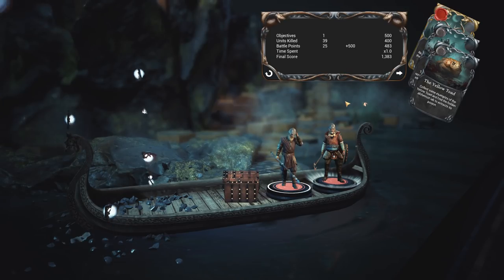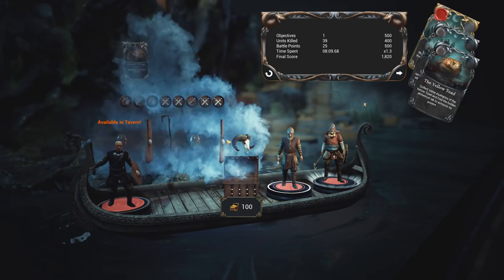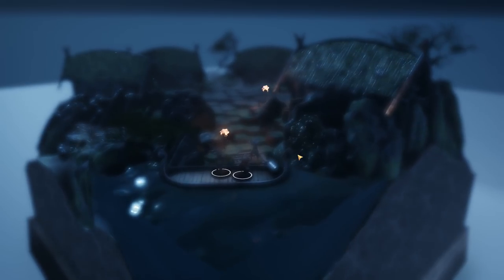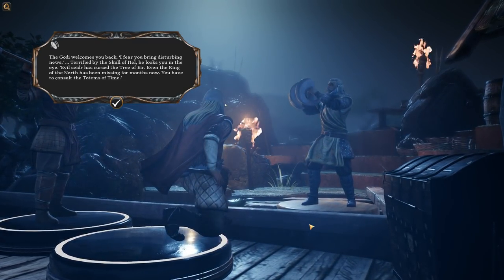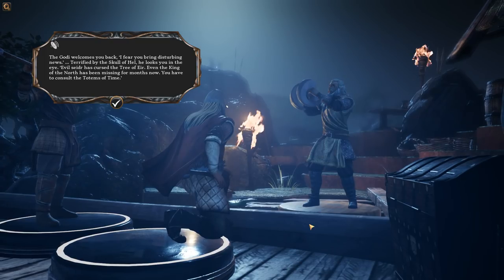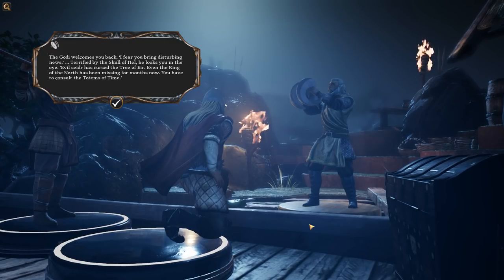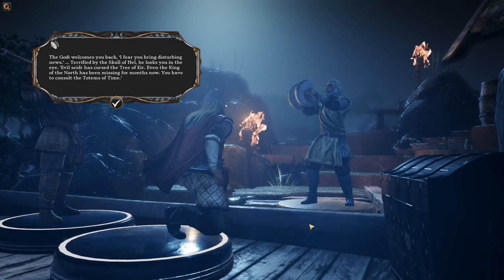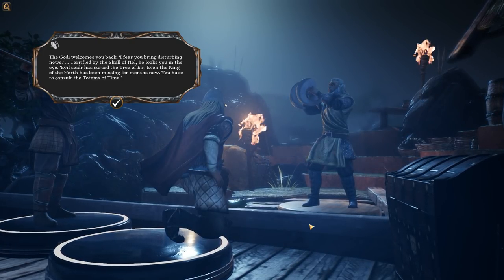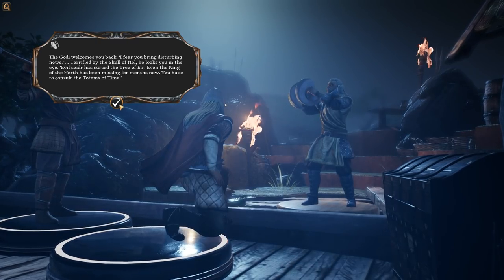We got 39 of them. Maybe we should have gone a little quicker. And all kinds of good stuff. The Gordi welcomes you back. 'I fear you bring disturbing news.' Terrified by the skull of hell, he looks you in the eye. 'Evil Seder has cursed the tree of Aeir. Even the king of the north has been missing for months now. You have to consult the totems of time.'